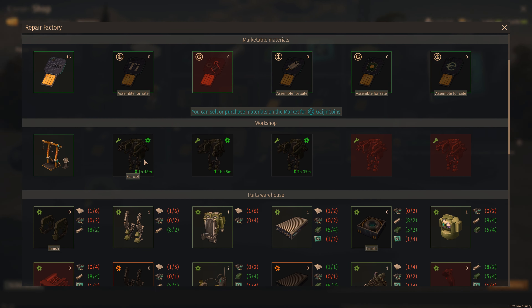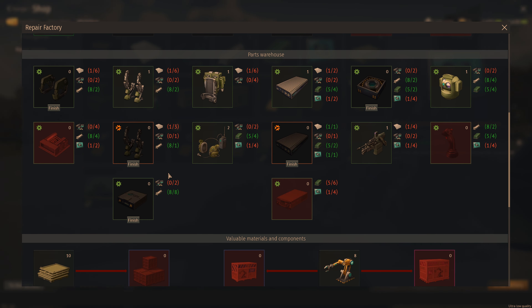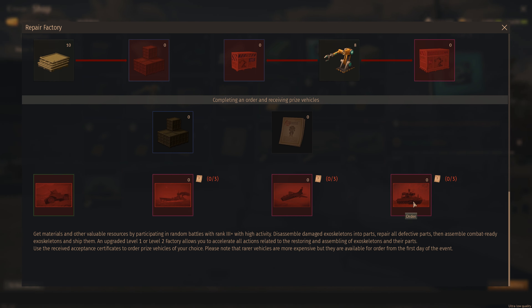Just spam disassemble on these if you have the option. Always go for the red ones, and the orange ones are optimal since they're cheaper. You should be done in six days to unlock one of these.